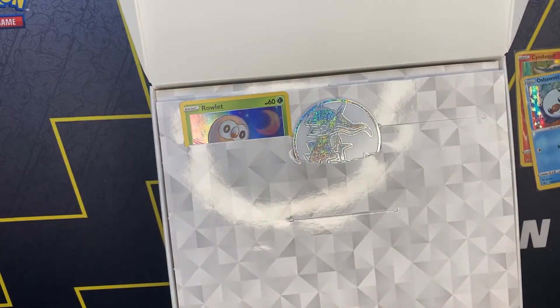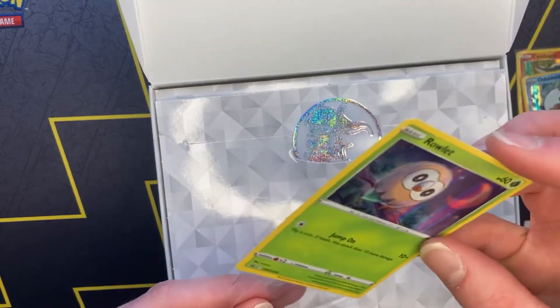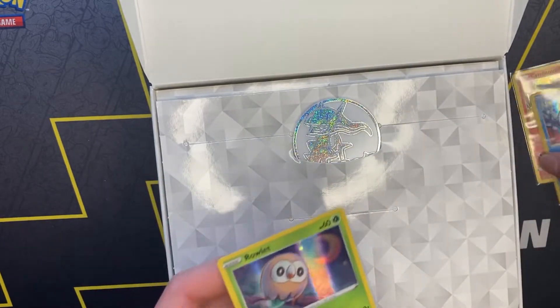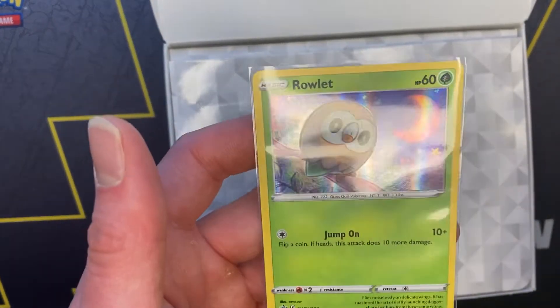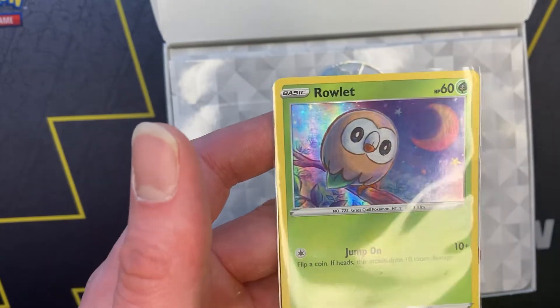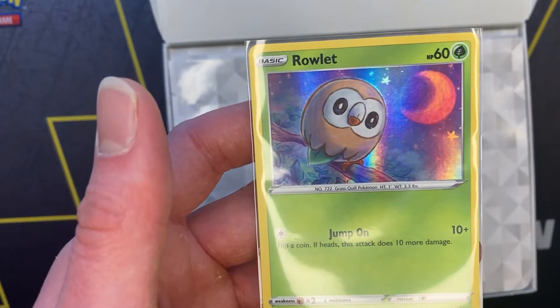And for the final promo card, we have Oshawott's Rollette — a little dude perched up on his thing, probably looking for dinner. I'm a grass favorite, but his Rollette, not even out of biasedness, the artwork is really amazing. The hollow on it, the moon — the artwork on this little guy is just stunning.